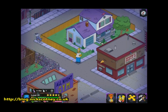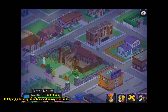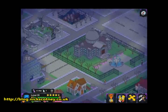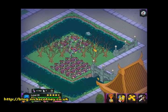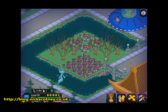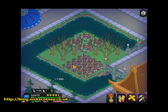The second Easter egg they've put in — if you go and find some water in your town or in anybody's town, instead of a fish now, we've got a bobbing zombie who pops his head up in the water. That's the second Easter egg they've kind of put in here. I meant to show you those for a long time but just not got around to it, and I just remembered.